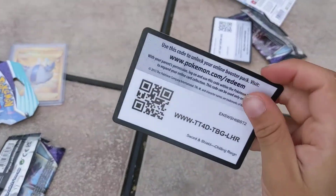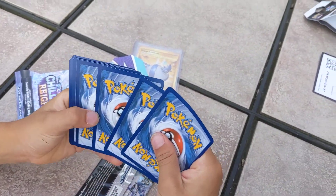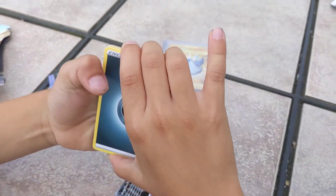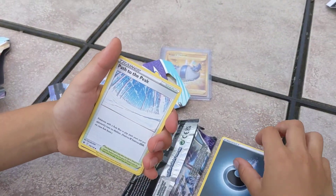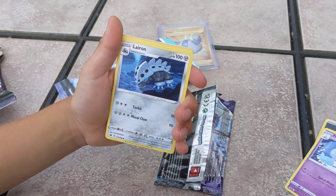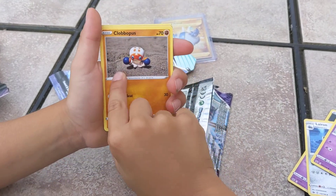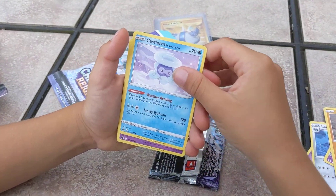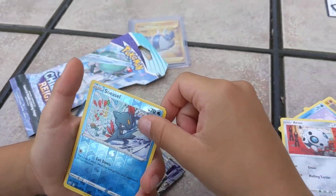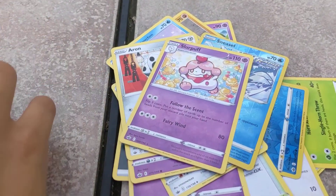We gotta see the code. Energy, Energy, Path to the Peak, Hattrum, Larion, Gallet, Clopopus. Real sand. Costrum, Hattina, Acron. A reverse Sneasel and a Slurpuff. Rare. Next — last pack.